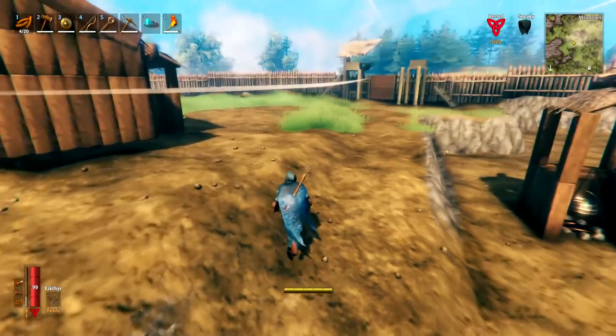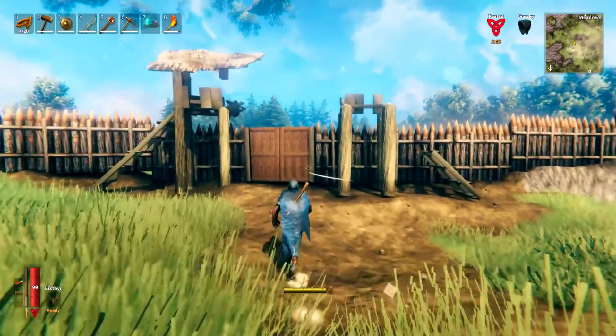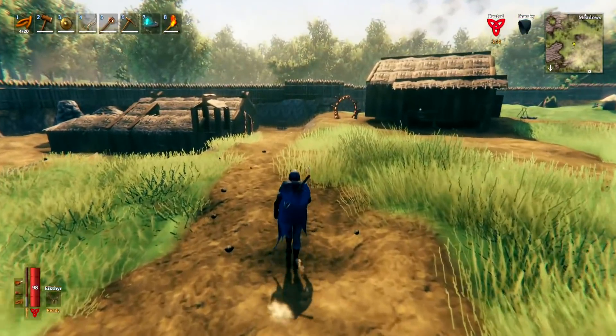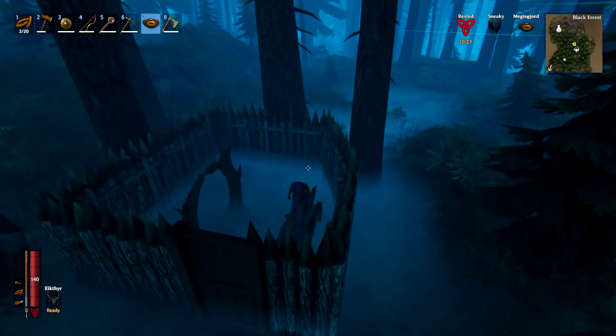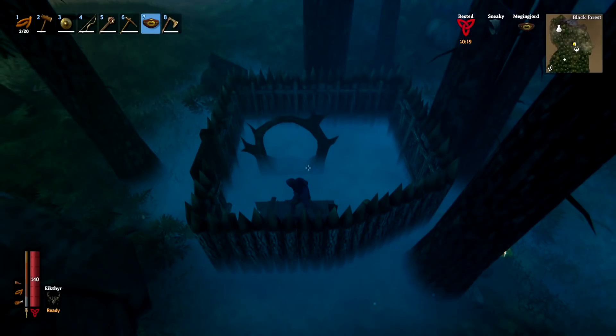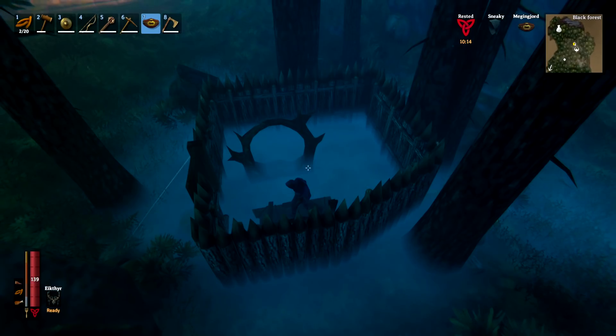When making the portal near Haldor, make sure you set it up with some protection around it — for example, gates so you can get in and out, and some spikes around it, as mobs in the area can and will destroy portals. Once you've found your vendor, get a nice little protected area set up for your portal, then portal home, get all your gold and amber and stuff you want to bring to the vendor, bring it back through and do all your trades.